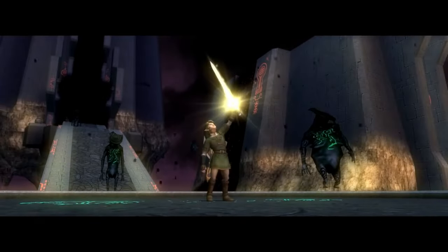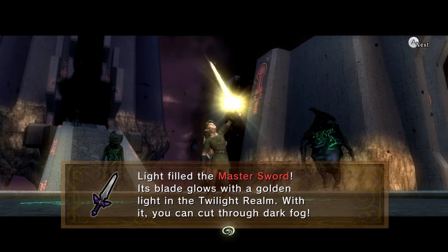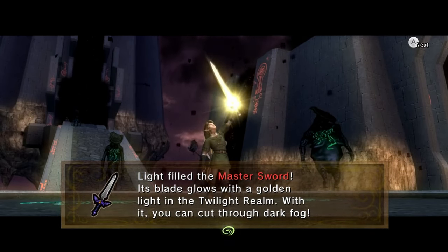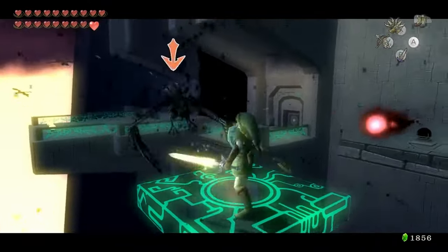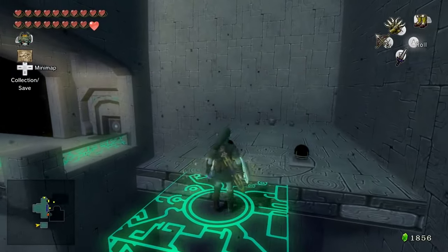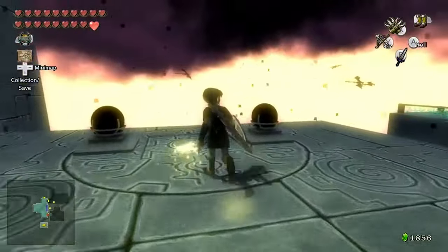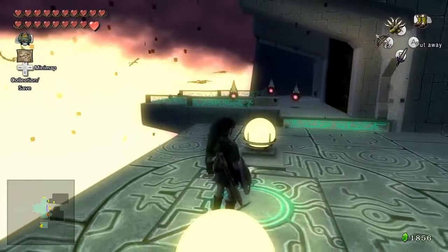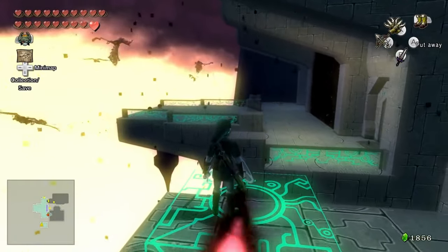Then there's the section where you imbue light into the Master Sword to slash down darkness in the coolest fashion possible. I remember first playing this dungeon and thinking that was the coolest thing ever. The rest of the Palace of Twilight isn't much to write home about honestly — the puzzles from then on are mostly traversal based and they're pretty decent. It's nice being able to free the citizens of the Twilight, and knowing that this probably makes Midna happy. At this point in the game, that is all I'm thinking about. The two stars of the show here are definitely the atmosphere and the boss.